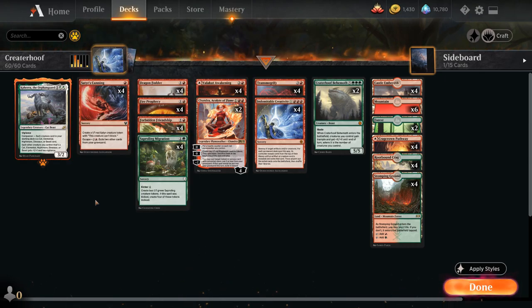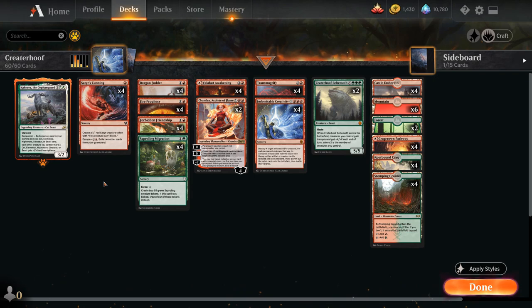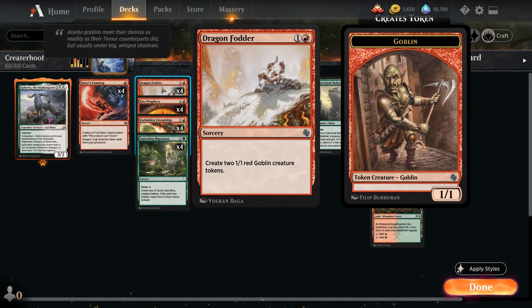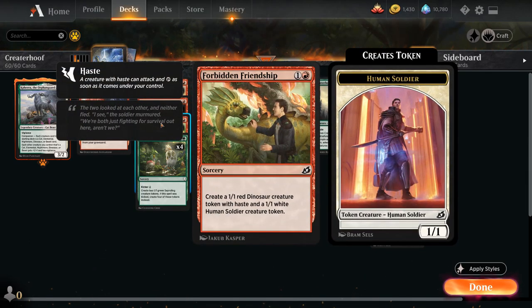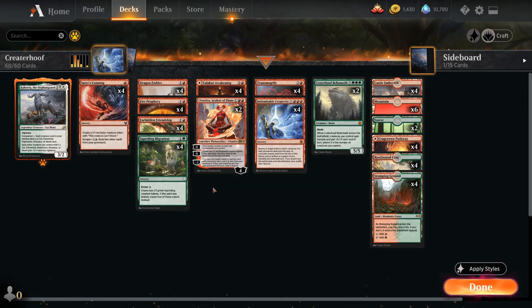At one mana, we have a full playset of Satyr's Cunning as a way to make a 1/1 Satyr creature token that cannot block, and can also escape it out of the graveyard for two plus red, giving us a way to make use of our graveyard. At two mana, we have plenty of token makers: Dragon Fodder makes two red Goblin creature tokens, Forbidden Friendship makes a hasty red Dinosaur token and a white Human token, and Saproling Migration makes two Saprolings and can also be kicked for four additional mana to make four tokens instead.